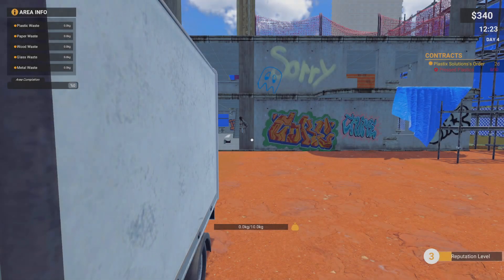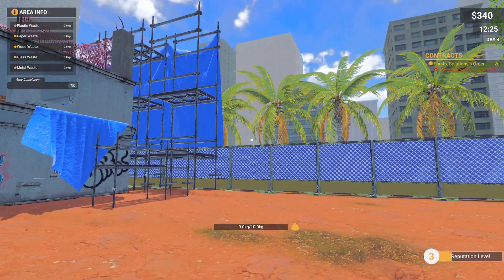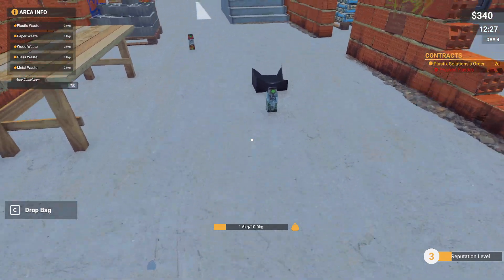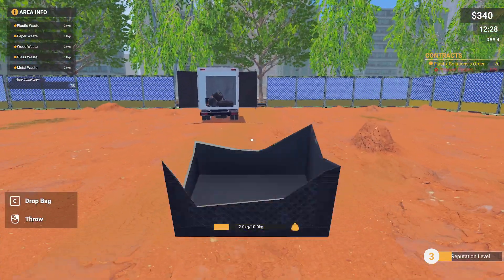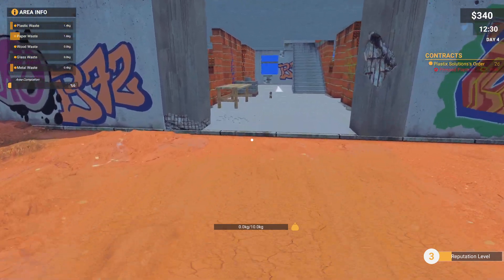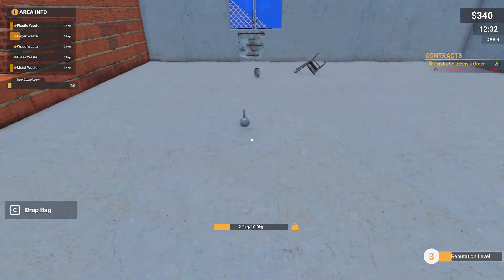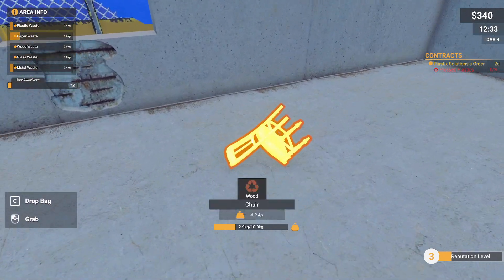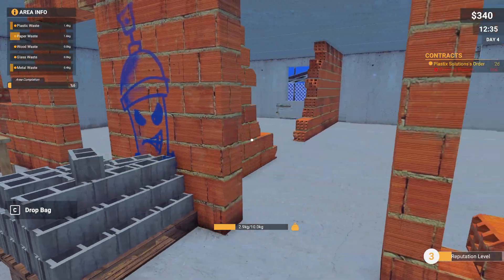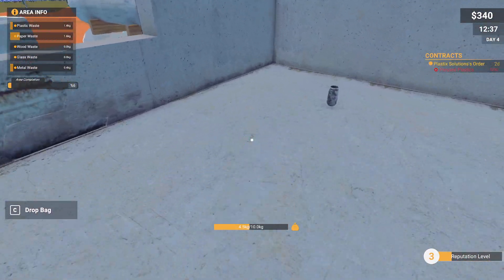Ooh, construction site — this is gonna be fun! They did have a construction site in the demo, and two of the restaurants too. The site we just came from I don't think was in the demo, so so far we have only one new place in the full game. I wonder how many more places there are or if this is it.